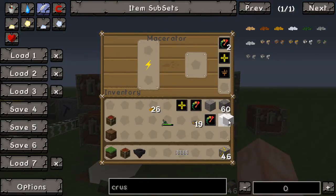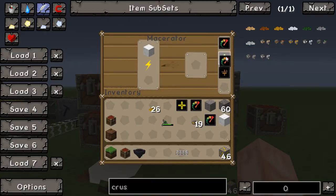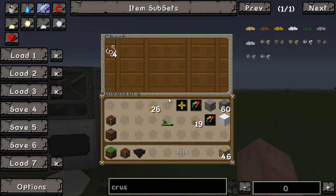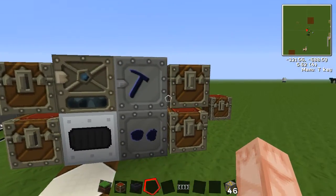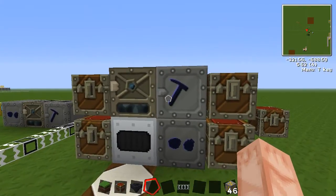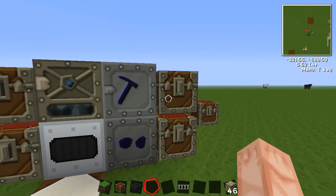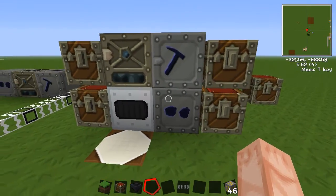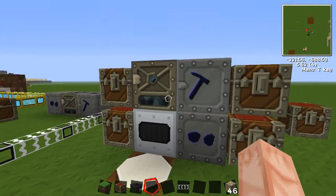Going back to the wool example: throw wool in there. Now it'll take this and dump it out. Since wool can't go into the furnace, it dumps the wool over into the chest. With this setup, you can put in pretty much whatever you want and it's going to go to the correct spot. If it can be smelted, it goes into the furnace. If it can't, it goes into the chest. And if it's ore, it runs the full process — but since it checks the bottom first, it goes to the ore washer before it hits the furnace.